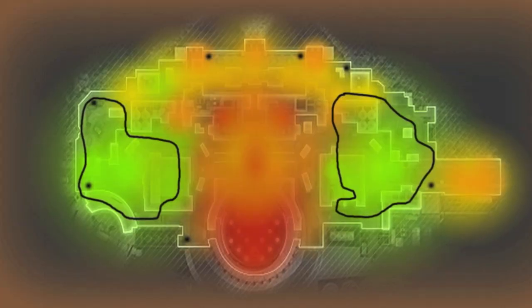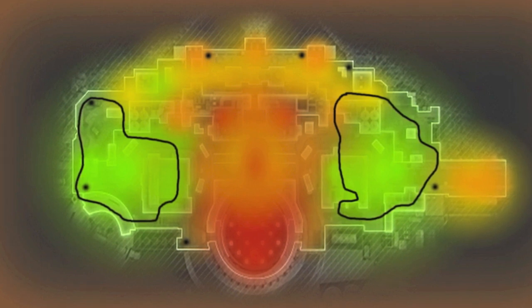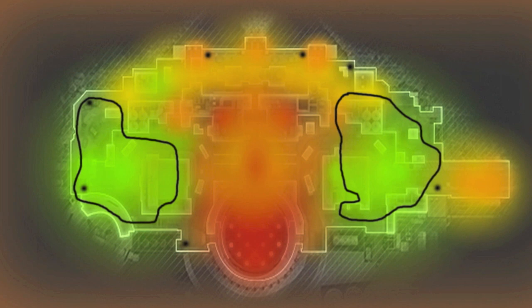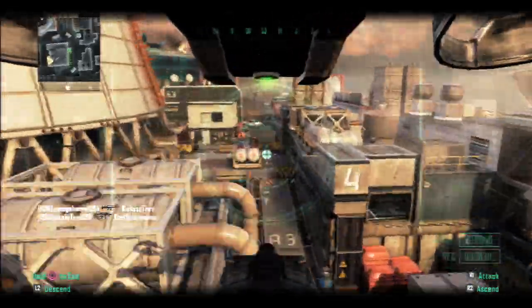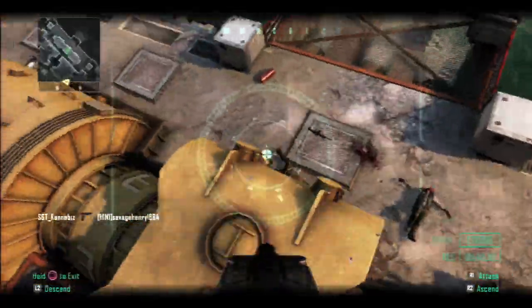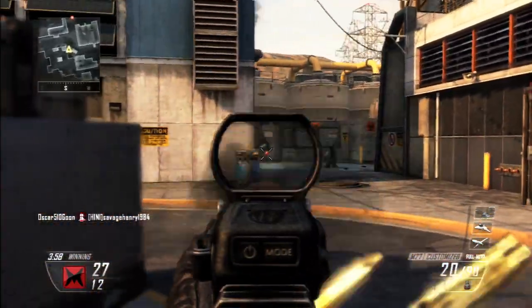With this route diagram — very advancedly drawn, by the way — on the C side I go up into the building, out the window, down the staircase, and just continue that route. On the A side, same strategy: up the building, out the window, down the dumpster, and keep making that loop. Never stay in the same spot. There are spawn points in and around where I'm going, and those spawns will only stay active if you keep moving — so always keep circling the map to catch enemies unaware.